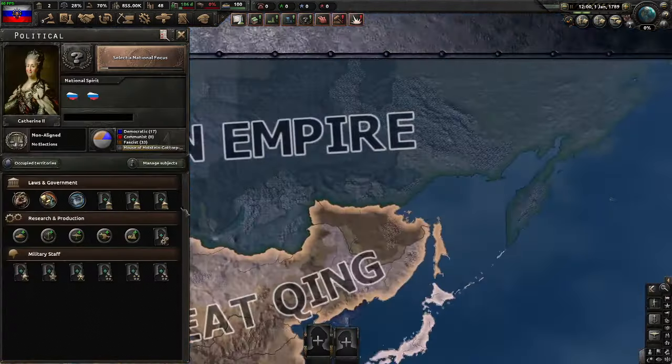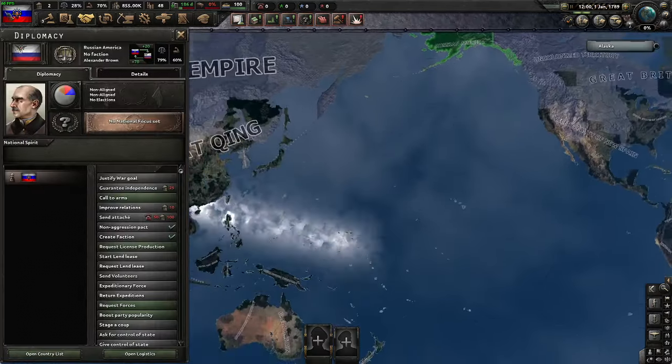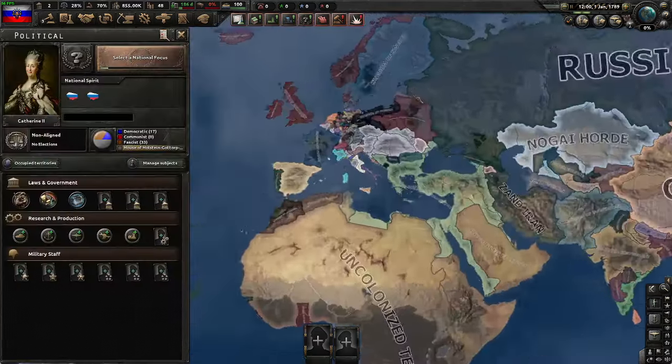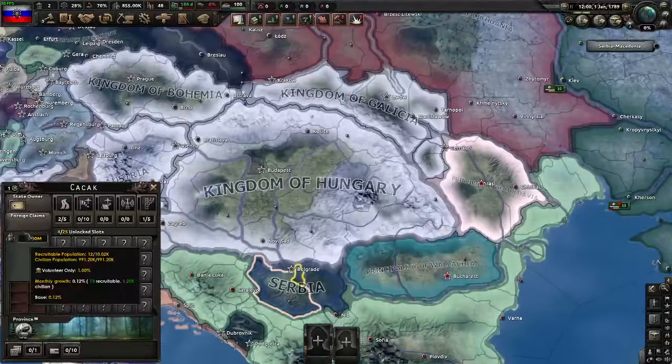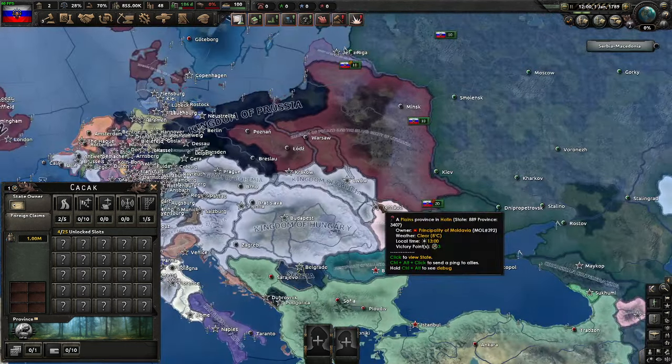That's pretty much it — I'm just going to continue working on the mod. I've added Alaska, of course — I think I mentioned that in the last update. I'm also going to add some general cosmetic tags to Serbia and some other countries so they're accurate for 1836.